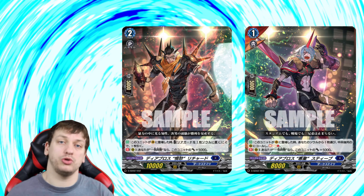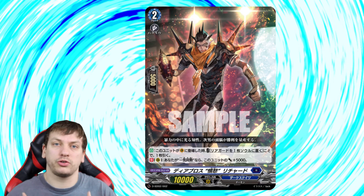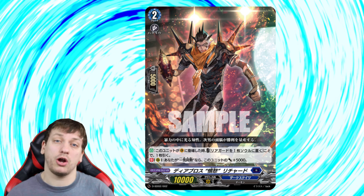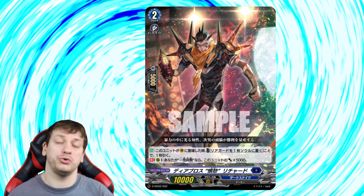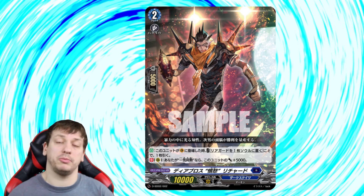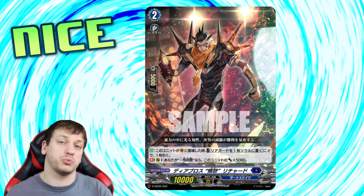Along with Diablos, we also got two more Diablos units, so it's actually going to be a full archetype, which is really cool. Starting with Diablos Anger Richard: his first skill is Auto on V — when he's placed, you can put a rear guard into Soul and draw a card. His second skill is Continuous on R — if you are in Final Rush, he gets plus 5k. Richard's first skill is really great because it's going to allow us to build up the soul while not losing hand advantage. Just having a 15k rear guard is really nice.